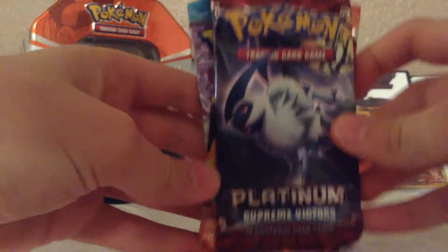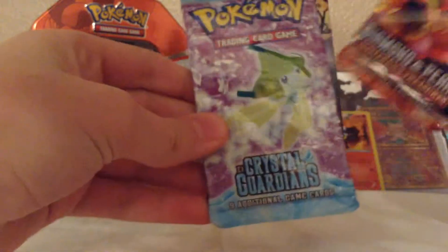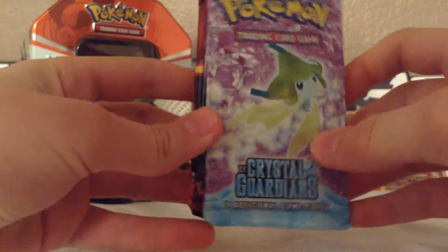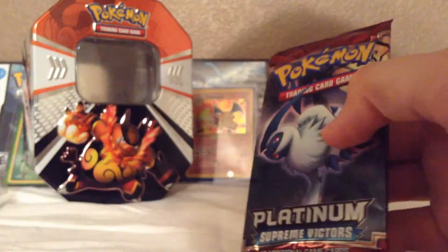So the three packs that we have are Platinum Supreme Victors, Diamond and Pearl Mystery Treasures, and EX Crystal Guardians. I really like this set because of the EX's that come with it, and hopefully we can pull one today. So let's start with Platinum Supreme Victors.